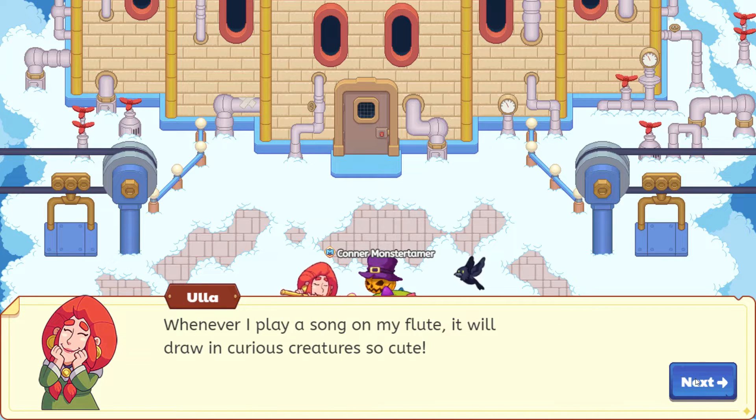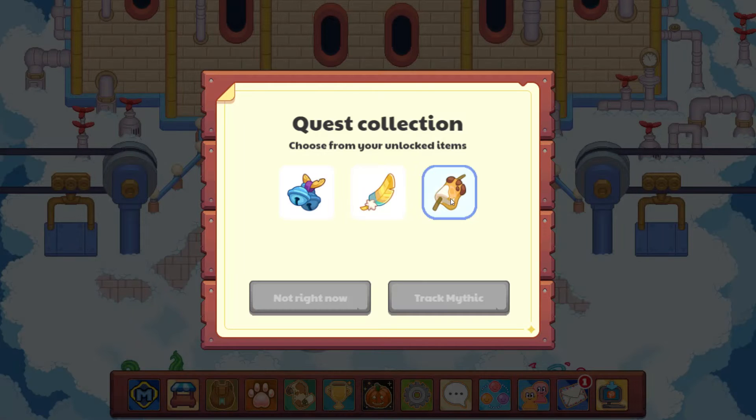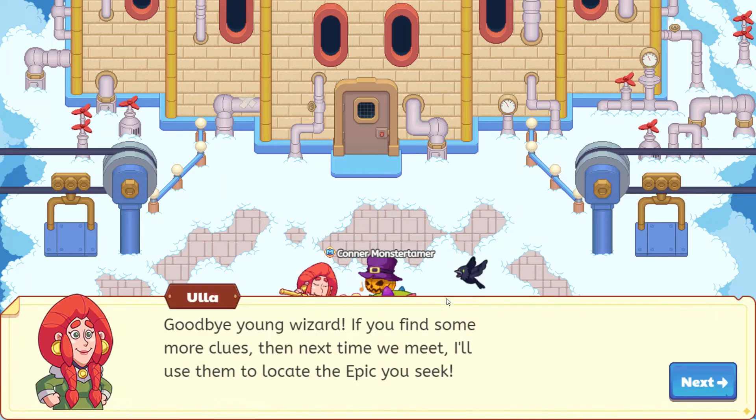Ula says it looks like we've collected some curious things — excellent work. Now, what did we bring? Let me show you. Let's go ahead and hand in the jingle bells and track our mythic. 'Goodbye, young wizard. If you find some more clues, the next time we meet I'll use them to locate the epic you seek.' Awesome!